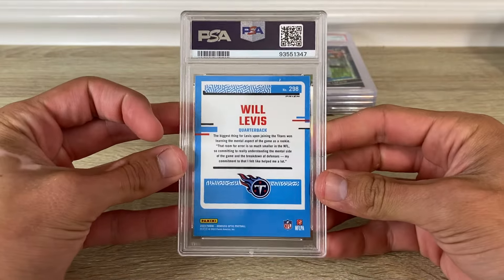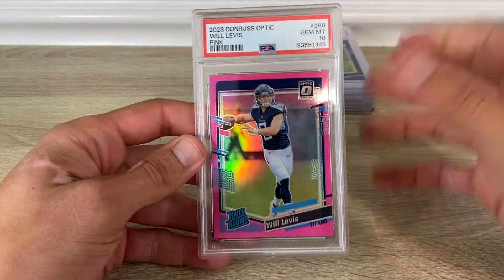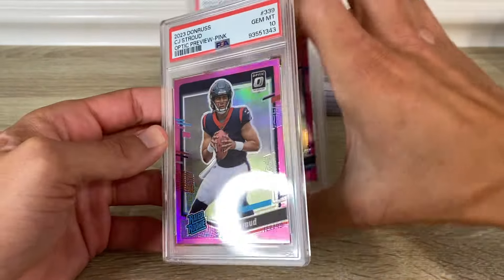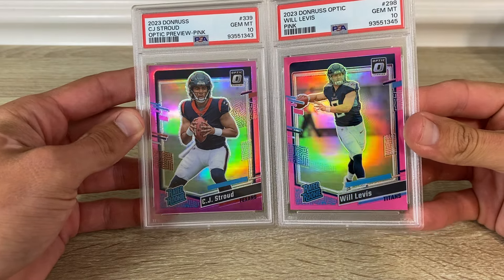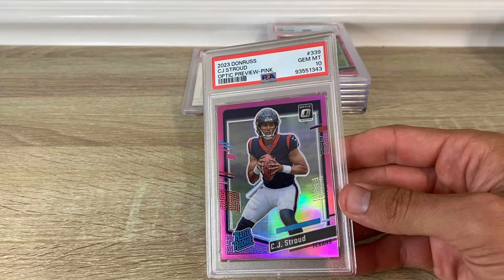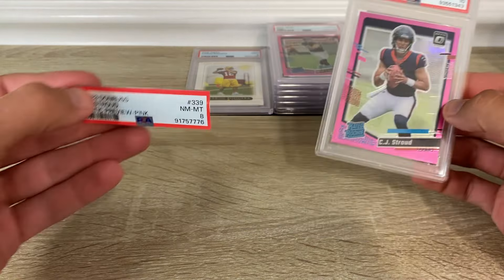A 2023 Optic Will Levis blue glitter got a 10 — I think these are pretty short printed. Here's another new parallel. Here's the pink in a 10. I like the Optic pink better than the Donruss pink — it's a little brighter, the refractor's a little shinier. Here's the Stroud preview pink in a 10 — this was an eight in one of my previous orders, so good bump to a 10.